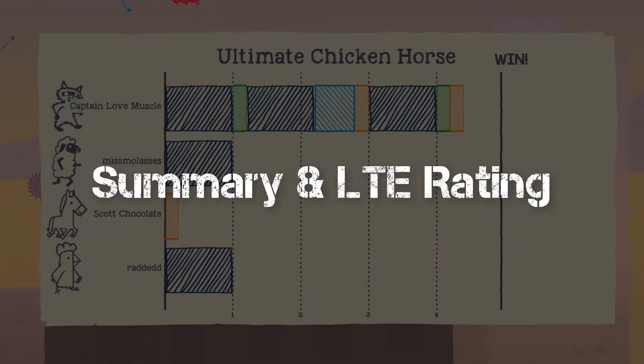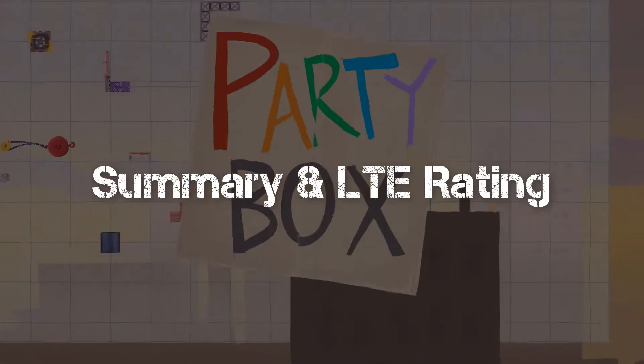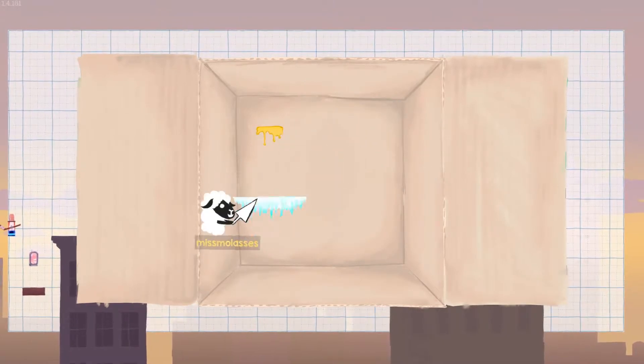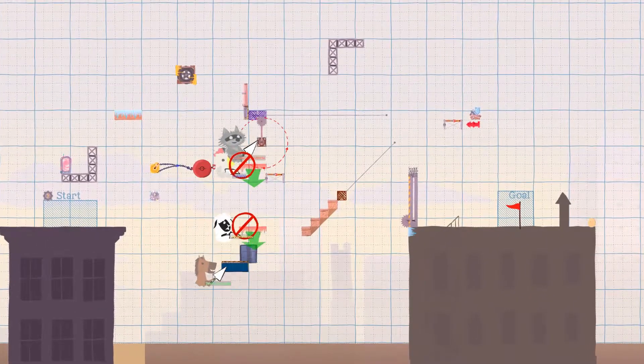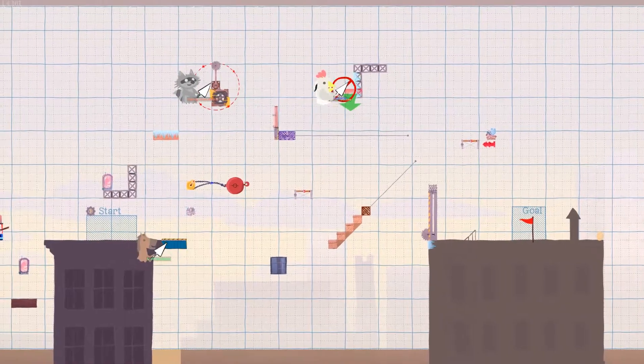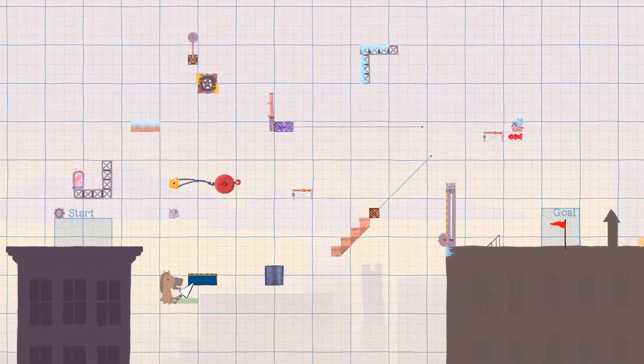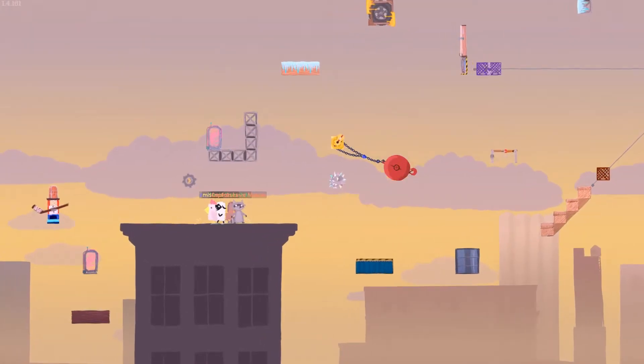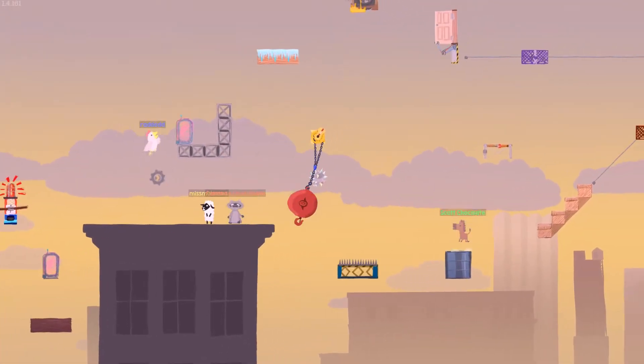Let's wrap this up. Ultimate Chicken Horse is a fun party game, highly recommended to any gamer that just likes some easygoing games with friends — maybe over some beers, but it doesn't have to be. I really had some fun with the game, though I will say I play with some people that are really good at games like this, so winning is kind of tough for me.